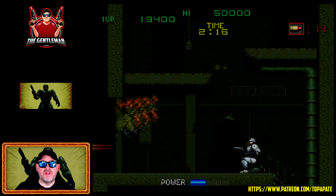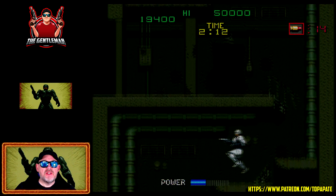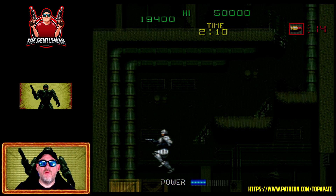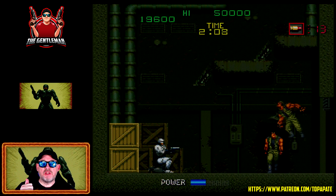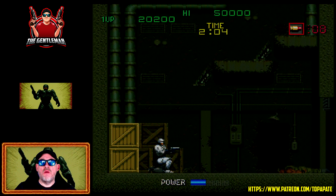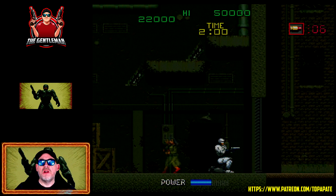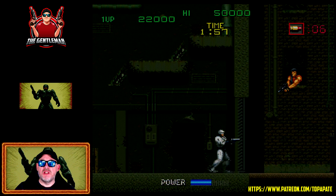So here we are with Robocop happily shooting away. This is a beta version of the core, and when we run out of power — that's shown at the bottom center of the screen — we're going to call it a day. We've just tipped over 20,000, so we will make the high score table. It was important to share and show you this new core.